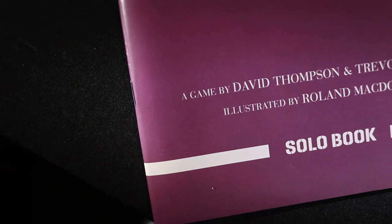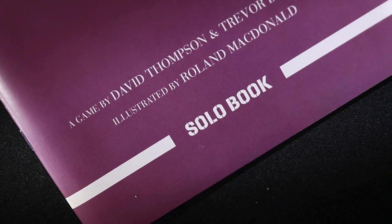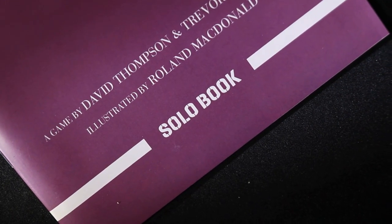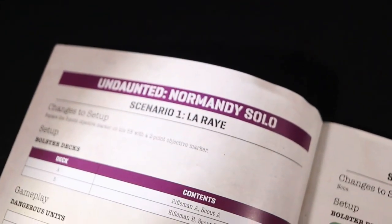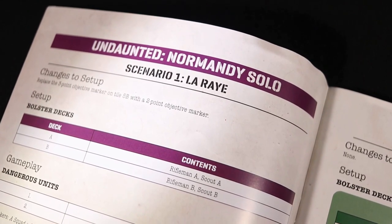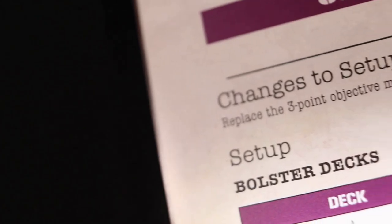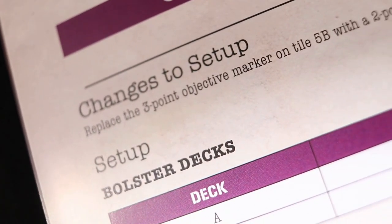Find the solo entry for scenarios from Normandy or North Africa in the solo book. Scenarios from Reinforcements already have solo rules on their respective pages. Choose your faction from the solo scenario card, then find the matching solo card for the scenario, and place the solo cards beside the play area. Look at the Changes to Setup section and make the appropriate changes for the solo game.